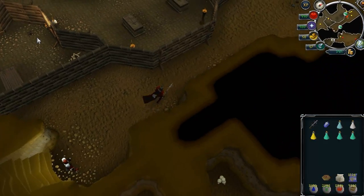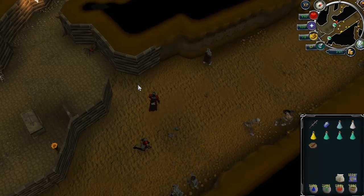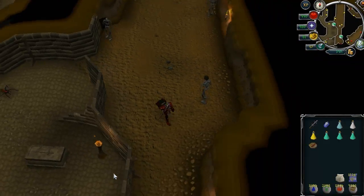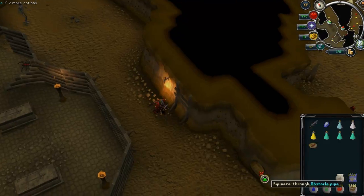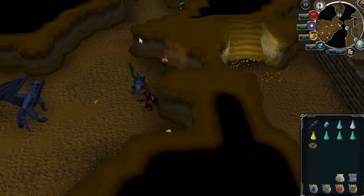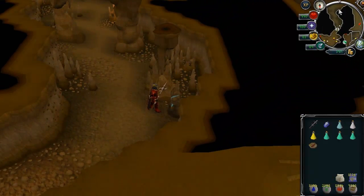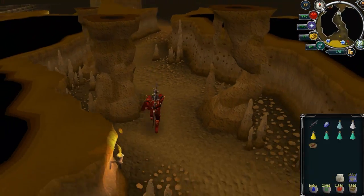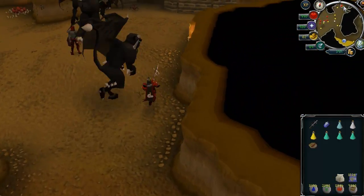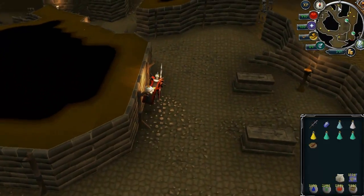The first shortcut requires 80 agility and takes you pretty much directly to the hellhounds. The lower level agility shortcut is the pipe, which requires 70 agility and takes you to the blue dragons — only a short walk from the hellhounds. If you're using the summer pipe you can either have 65 agility for the pipe or 75 agility for the other shortcut. If you have neither of these requirements you'll have to walk all the way around Taverly dungeon, getting the rusty key from the prisoner near the black knight's lair and passing lesser demons, blue dragons and black demons. That will take about three to four minutes.